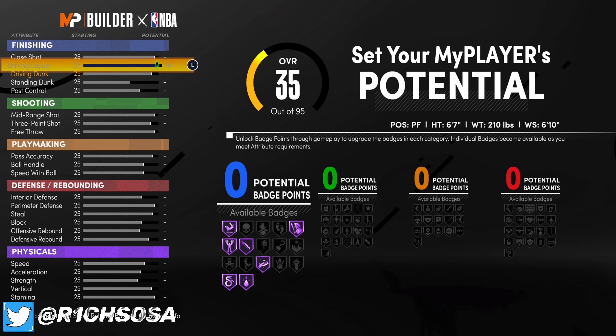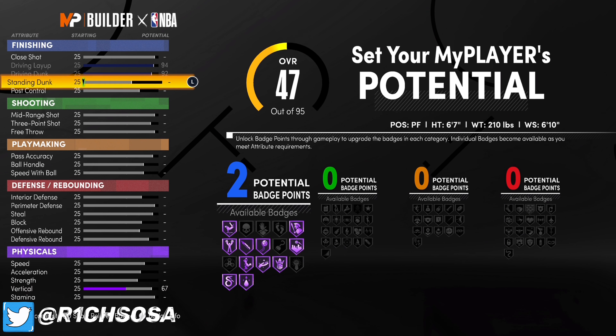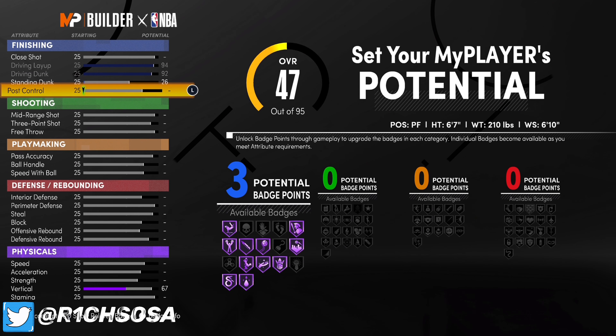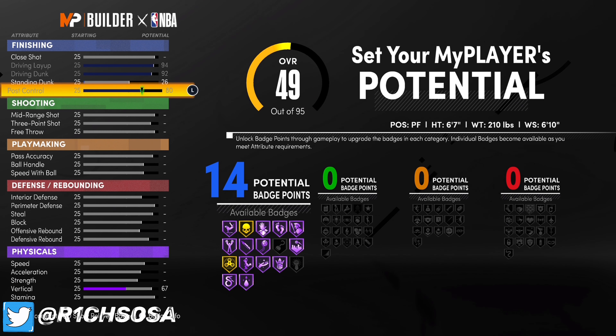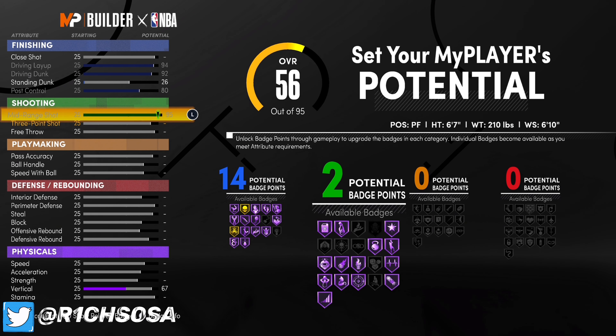When it comes to your driving layup, go ahead and put that at 94. Driving dunk at 92. Standing dunk we're going to put at 26, and post control at 80. That's going to give you 14 badges in finishing, and I really like that setup. Now let's go ahead and get into the shooting.